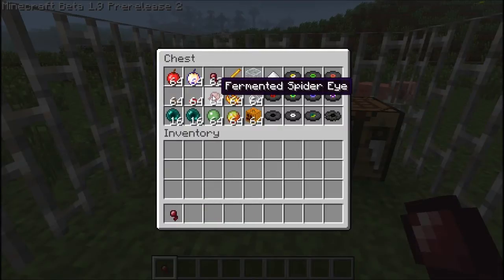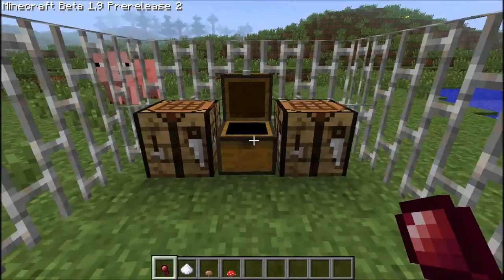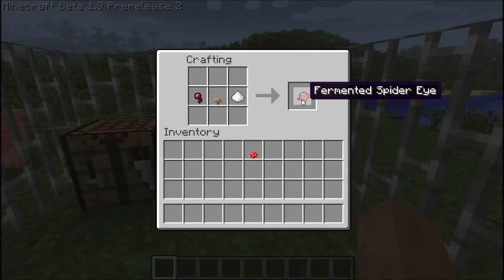To make the fermented spider eye, you need a spider eye, sugar, and a mushroom — any kind of mushroom. You put the mushroom and the sugar in a straight line with the spider eye. It seems the red mushroom didn't work but the brown mushroom does, so use the brown one. That gives you the fermented spider eye.